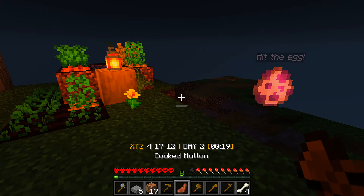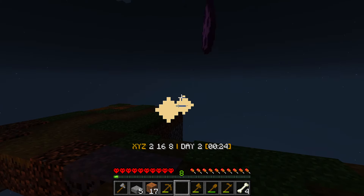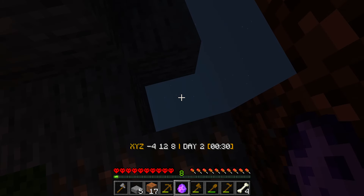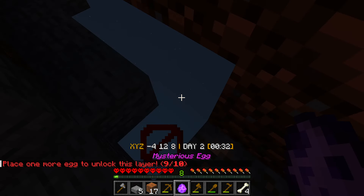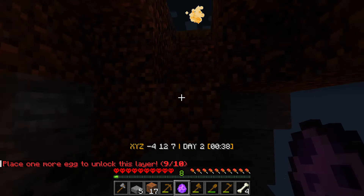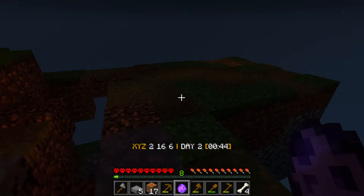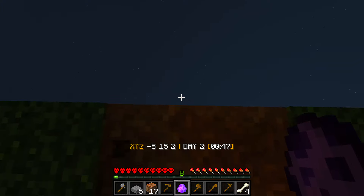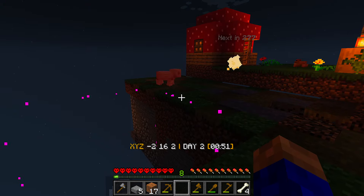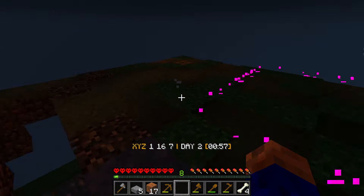Stone swords are a waste of time. Let's eat this. Let's punch this - let's go down here and see if we can get the next layer down. 'Place one more egg to unlock layers' - ah, okay, okay! So I have to place one more. I don't think we can go out any further this way - no, it won't let us. So it'll have to be here, and then we can drop down another layer. World's looking pretty good.